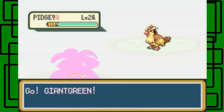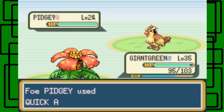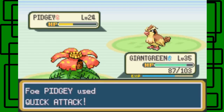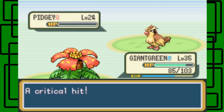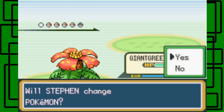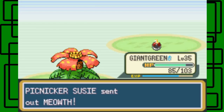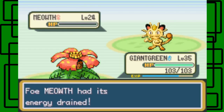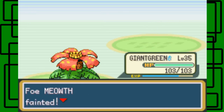There's a Pidgey — let's go for Tackle twice. She used Quick Attack — critical hit, nice! Meowth next. I'm gonna use Giga Drain on this Meowth. Yeah, there we go — and it went down. Giant Green has restored all of its health that it lost.